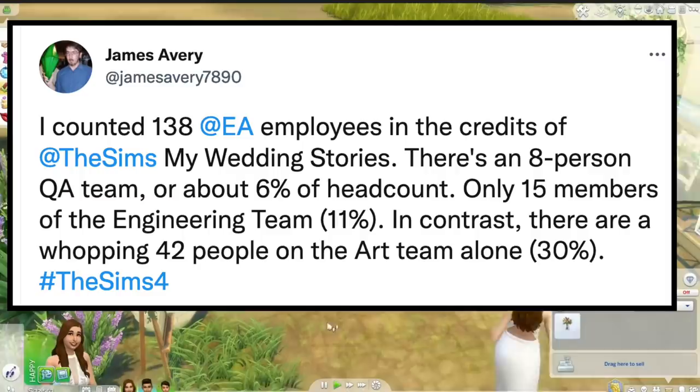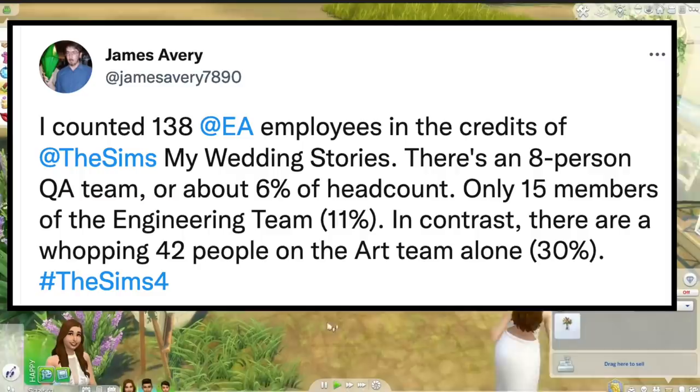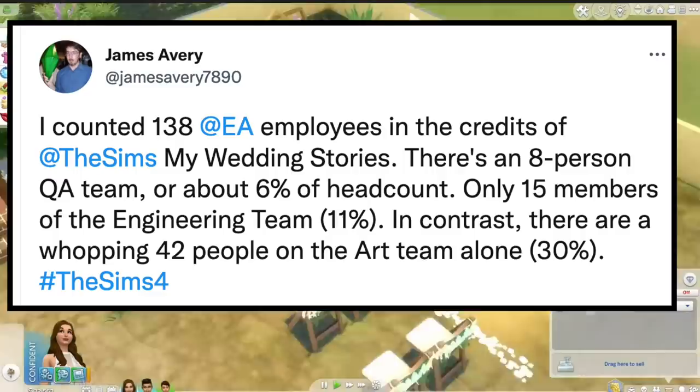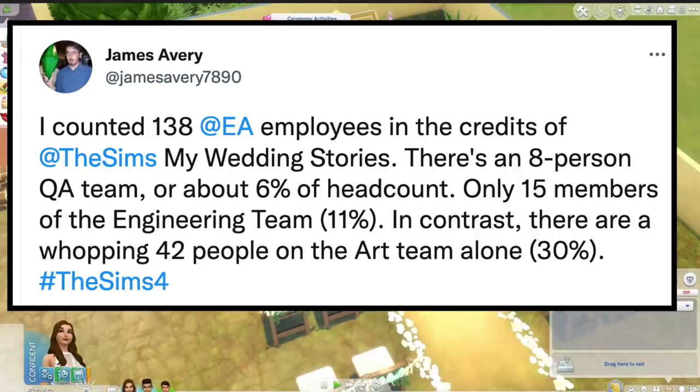There were only 15 members on the engineering team, about 11%. And in contrast, there are a whopping 42 people on the art team alone, which makes up 30% of people for this new game pack. In other words, 30% worked on art, as opposed to just 8 people — 6% of the production team — on quality assurance.